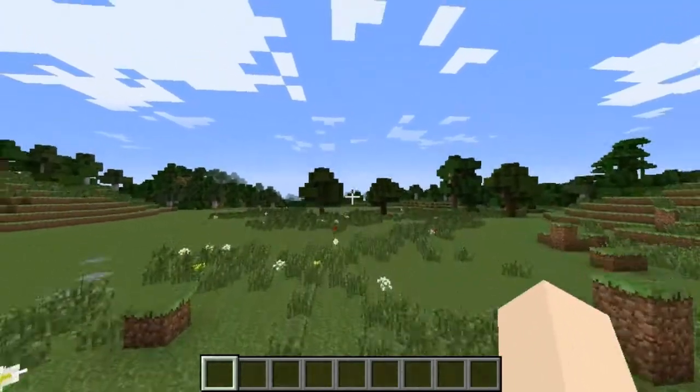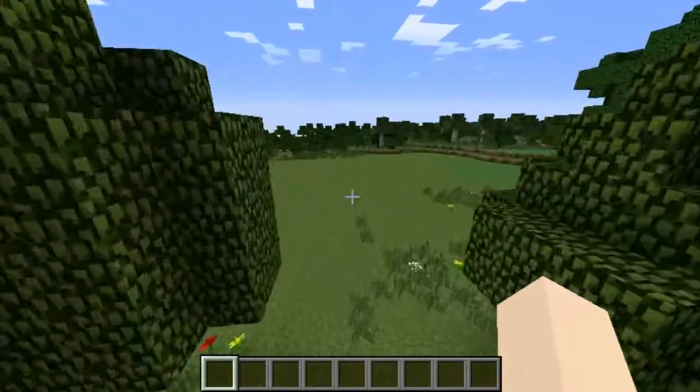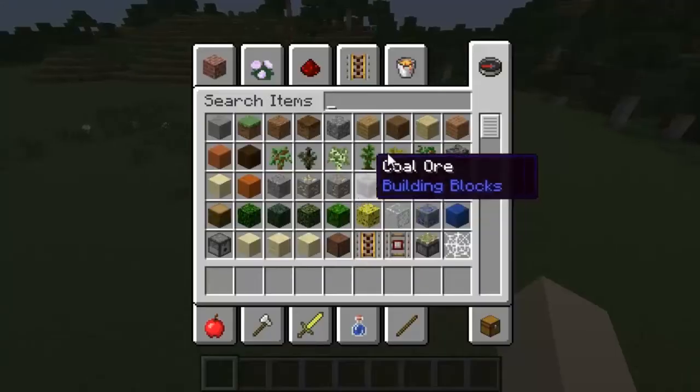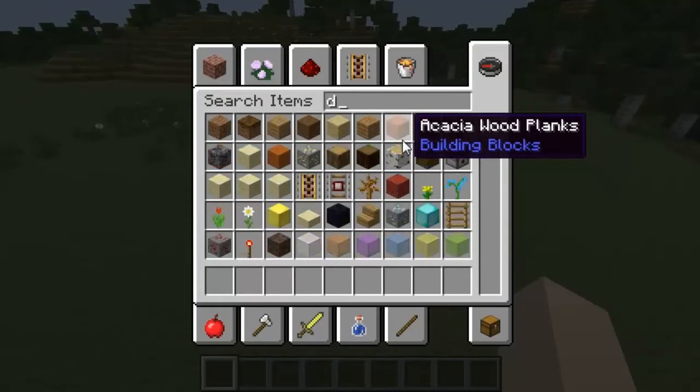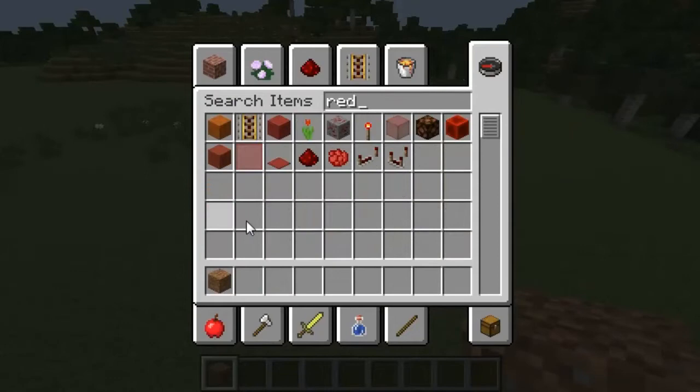How to build a mansion in Minecraft. First, find a freaking — I don't know — find an open space that's flat like this. Now, grab a single piece of dirt and a redstone torch.